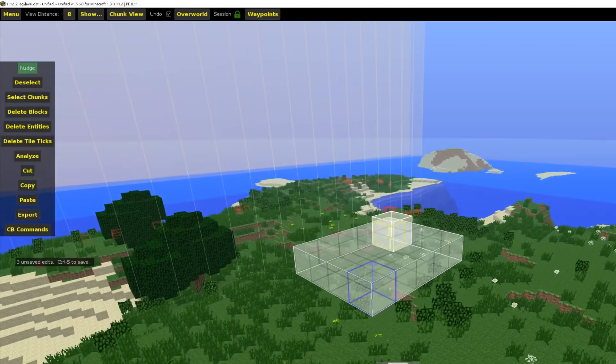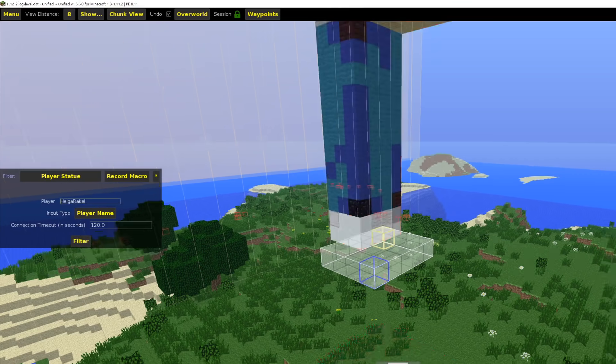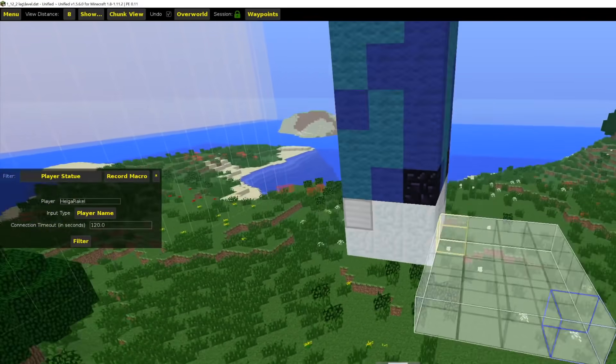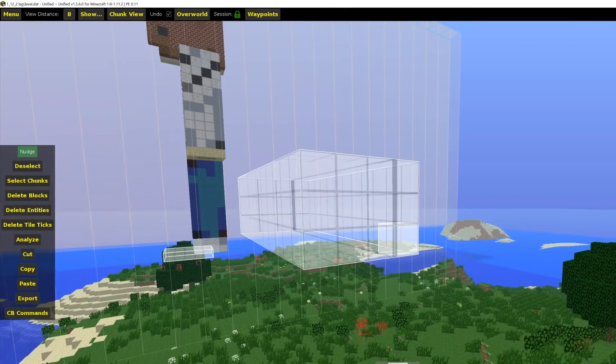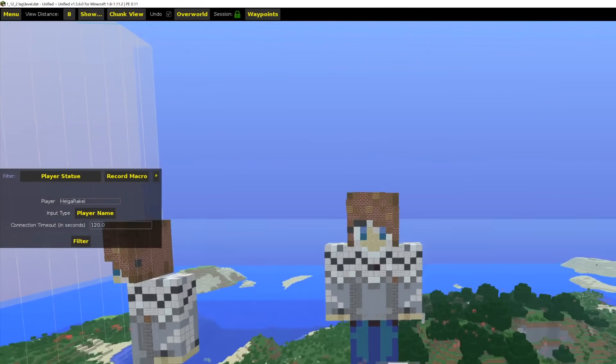So we just select an area here, go to Filter, then to Player Statue. We input the player name to get Helga's skin and click Filter. I'm quite sure they only did half though - maybe the area selected wasn't quite right. Let's try it again with a larger area. There we go - complete Helga.